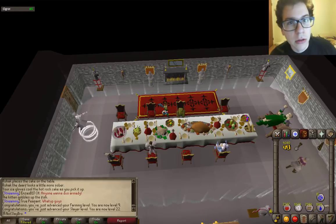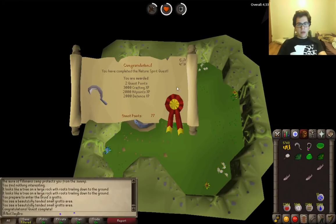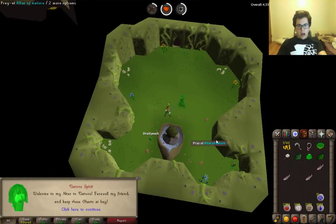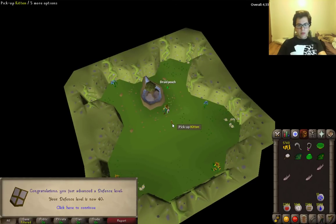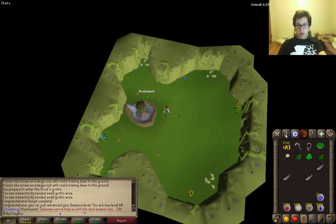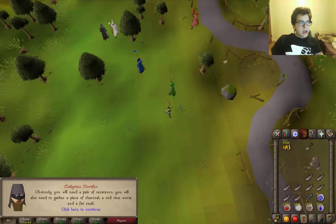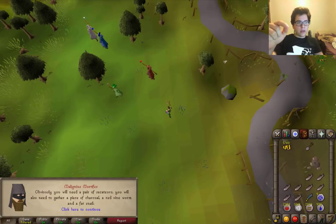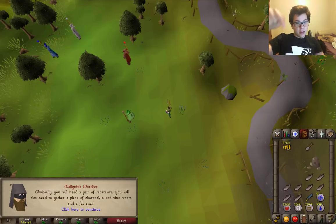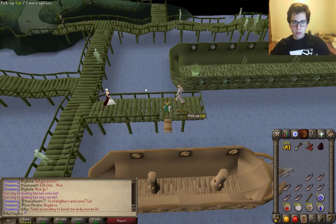I couldn't be happier right now. Nature Spirit is done — I had to do that before the first part of Fairy Tale. This stupid thing still won't grow. There's 40 Defense — I wasn't really expecting that. Now I can wear Rune. In all my years of playing RuneScape, especially on an Ironman, the Fairy Tale Part 1 item list is probably the easiest I've ever had to do. That's a relief.